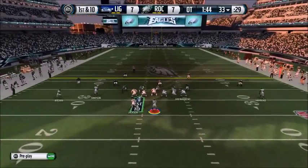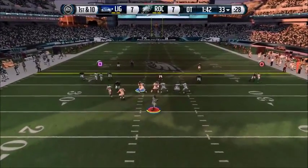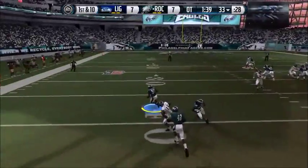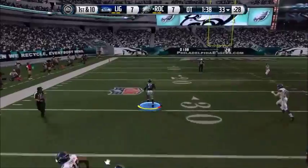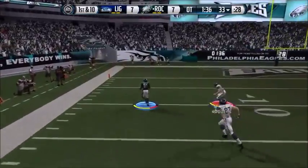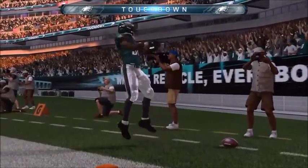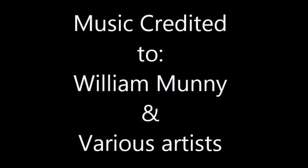Offense lines up here. First down at the 33. Throws to the right — that's an interception. Another interception, and the final play. Throws to the side.